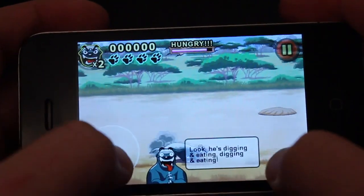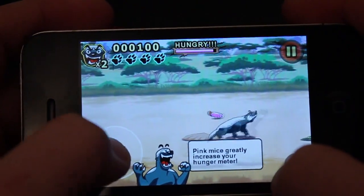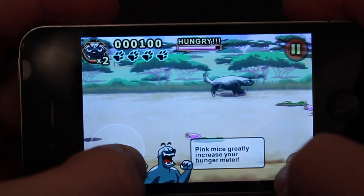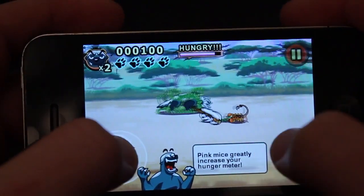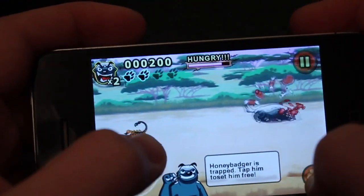You can use the controls at the bottom of the screen — the left-hand and right-hand side. On the left-hand side you can move it around: up, down, speed up, slow down. And then you can also tap to move around.